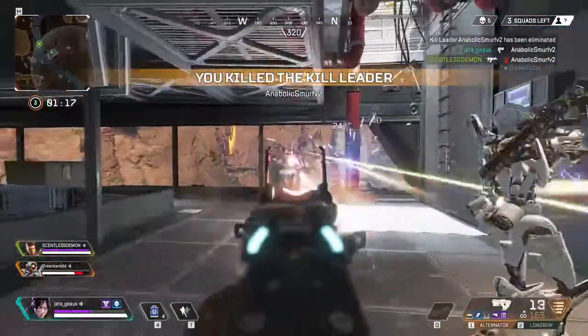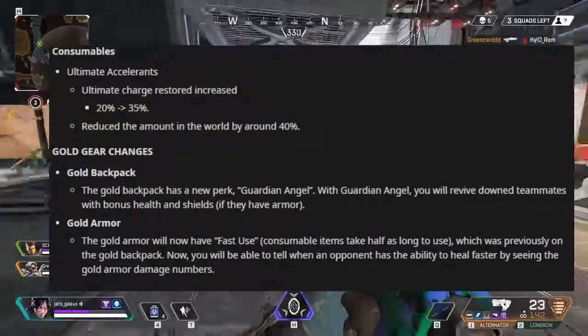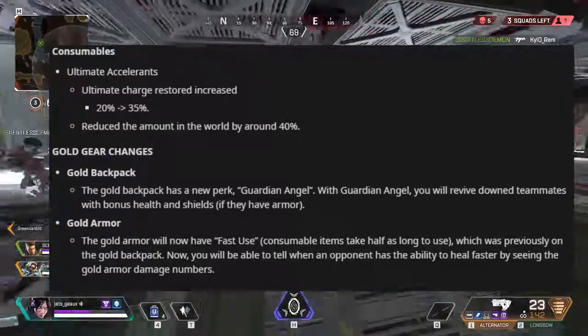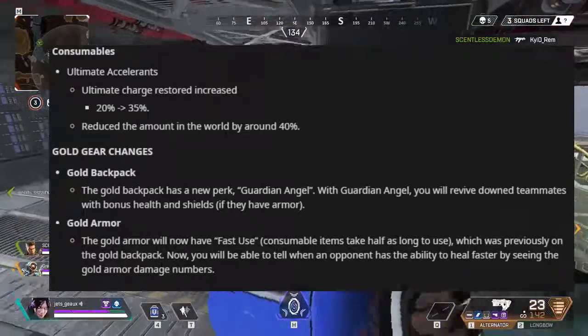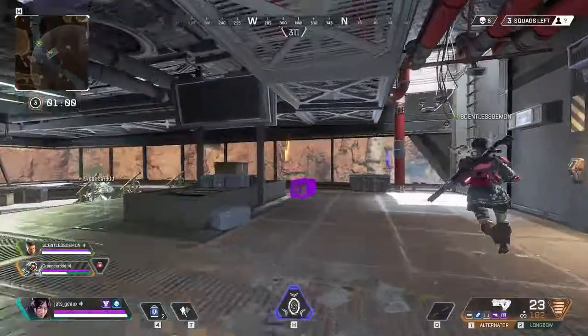There are fewer ultimate accelerants but an increased ultimate charge percentage. The gold backpack has a Guardian Angel perk, which will give downed teammates additional health and shield when you revive them, but your teammates must have a shield in order to get the shield percentage back.